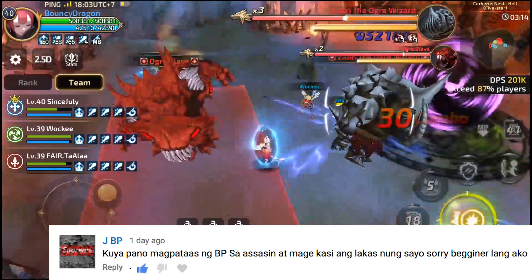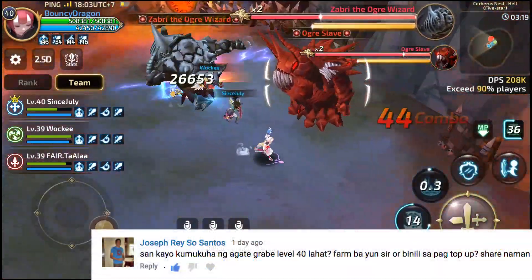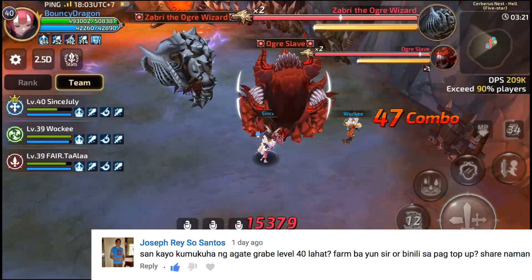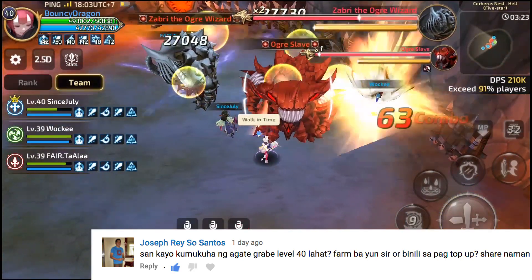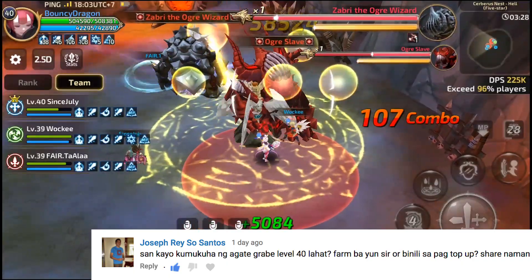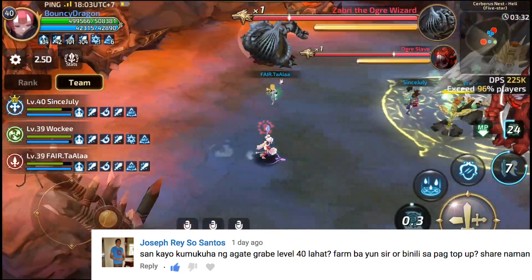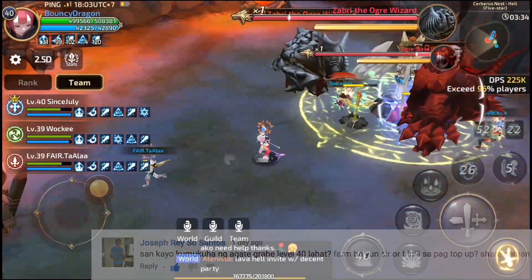Next is Joseph Ray Santos: 'Saan kayo kumukuha ng agate? Grabe level 40 lahat. Farm ba yan sir, or binili sa pag-top up? Share naman.' Pay to win player ako — binibili ko yung weekly na agate sa shop gamit diamonds and DC.